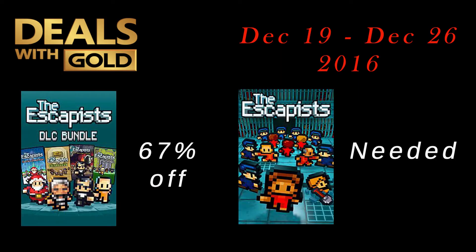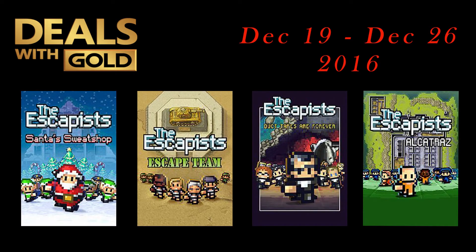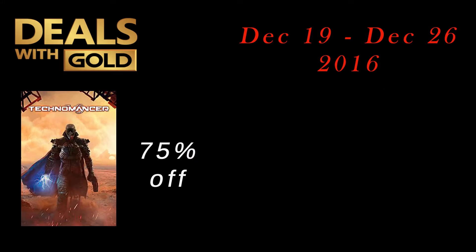Slaying Back from Hell is also 50% off. Next is the Escapist DLC Bundle at 67% off — you will need the base game The Escapist to play the 4 DLC packs: Alcatraz Prison, Escape Team, Duct Tapes of Forever, and Santa's Sweatshop. Last title for Xbox One is The Technomancer at 75% off.